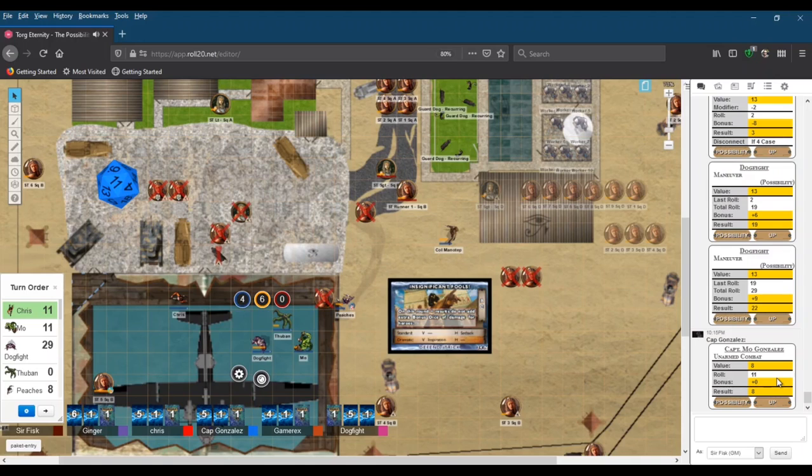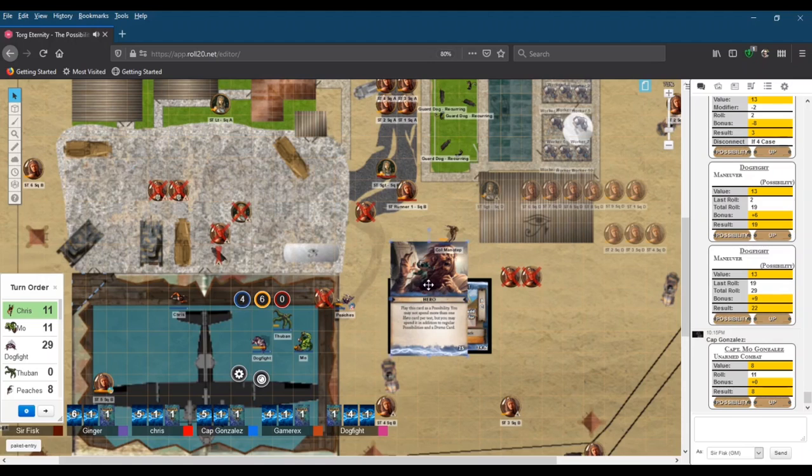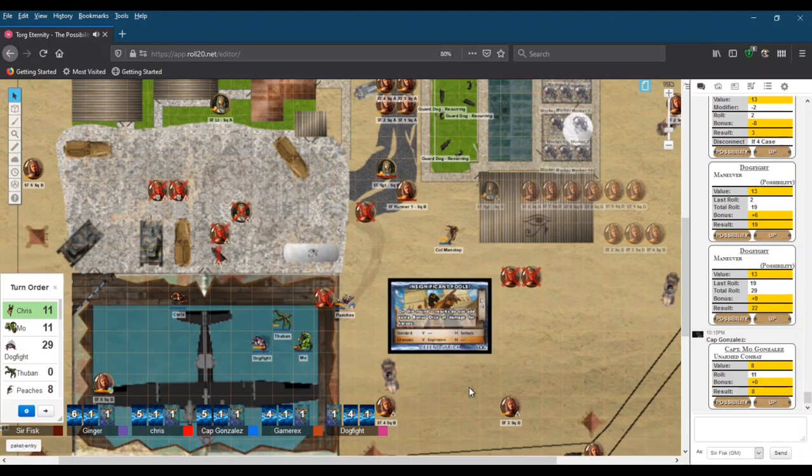Dogfight made his move, Mo made his move. A player asks how to discard a hero card — just drag it onto the desktop or onto the map. The spent hero card goes away. Thuban still has movement, and so do Chris and Peaches.